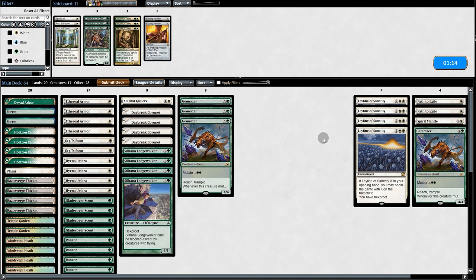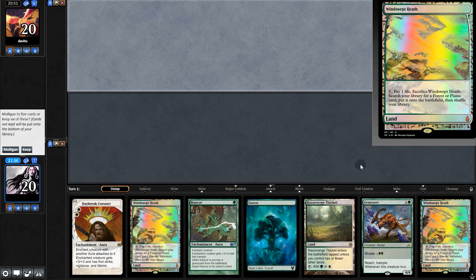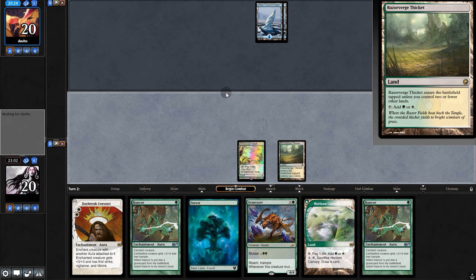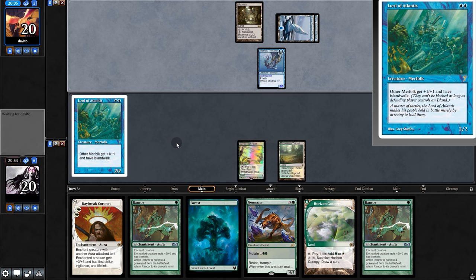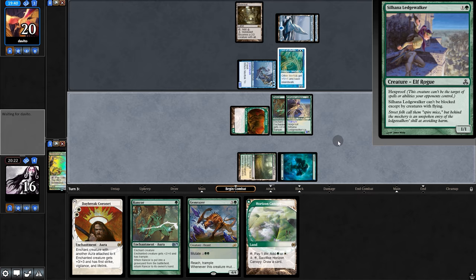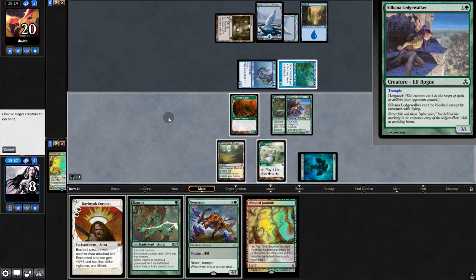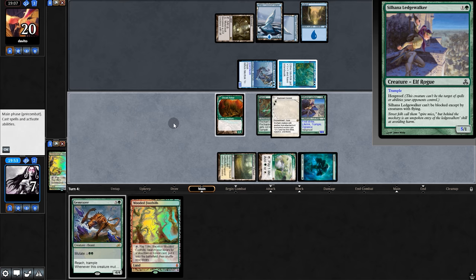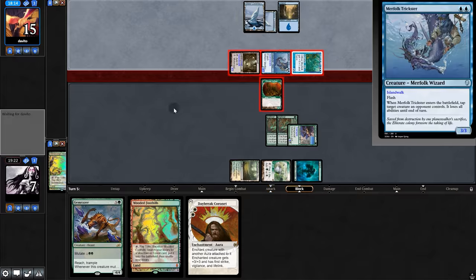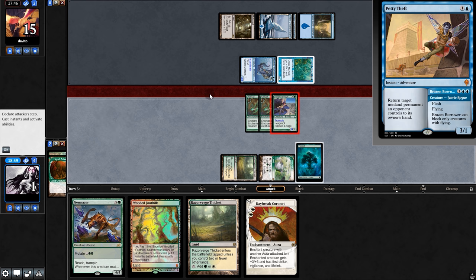Game two — no need for Leyline so we swap it out. Opening hand is pretty gross — gotta mulligan. New hand is rough but YOLO. They pass, we pass back. They play Trickster and Lord of the Lances. We play Dryad Arbor, fetch a Ledgewalker, play Ledgewalker with Rancor. They animate and swing for eight — no blocks, and if they have interaction we're dead. We play Rancor and Daybreak — they don't have Spell Pierce but they bounce our Daybreak. We fall to two, then one. We lose and go to game three.